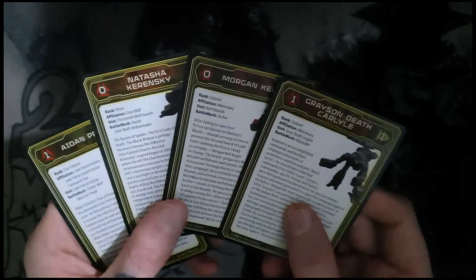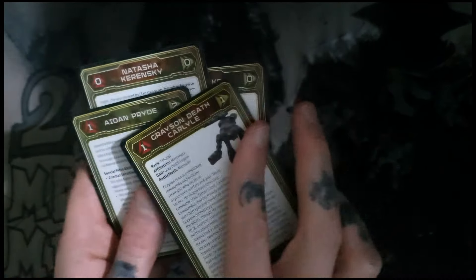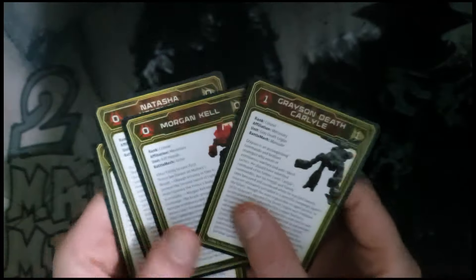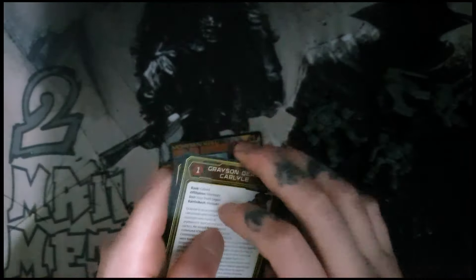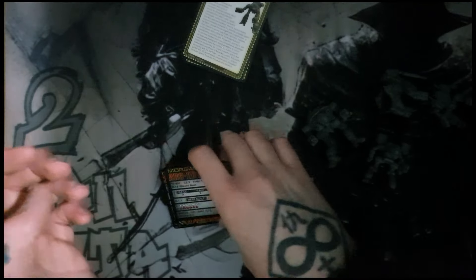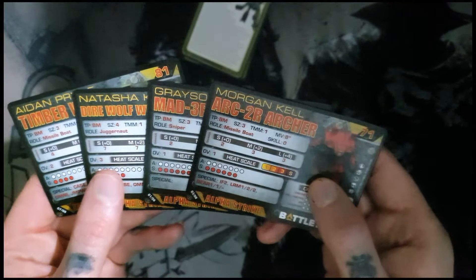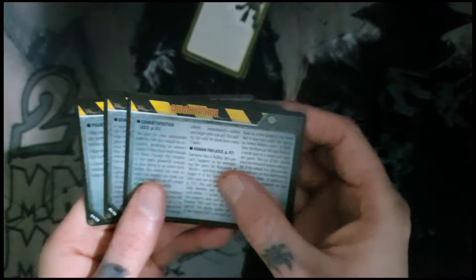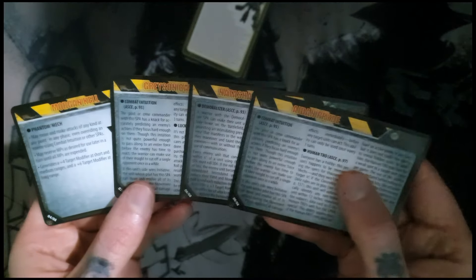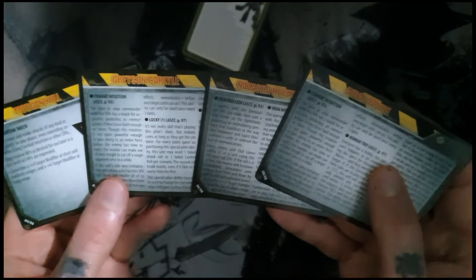We have single-sided pilot cards — they are double-sided printed, but it looks like the special rules are on the back. That's really cool, really different. Hopefully it means they've got some absolutely beastly rules. And four Alpha Strike cards — all named characters, really heavy on the points, but that's because these guys aren't double-sided. They again have special rules on the back, which is pretty epic.